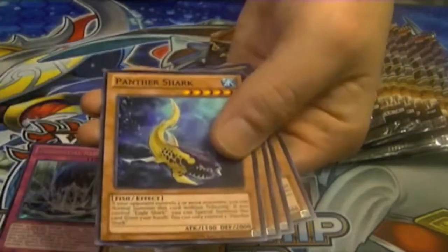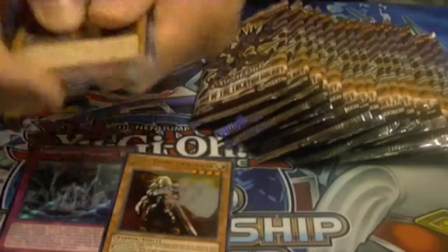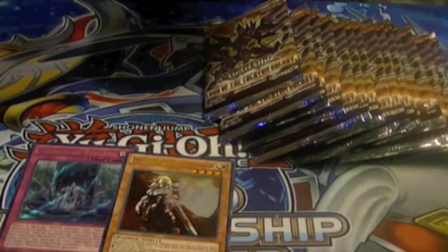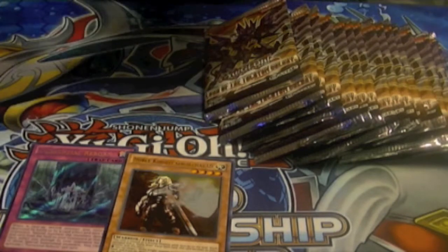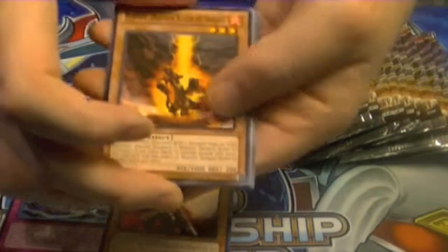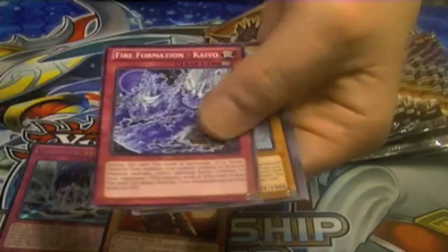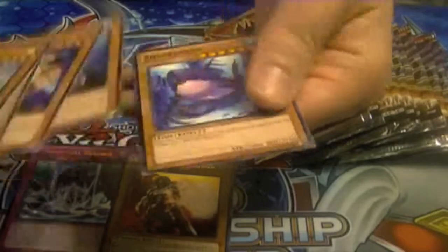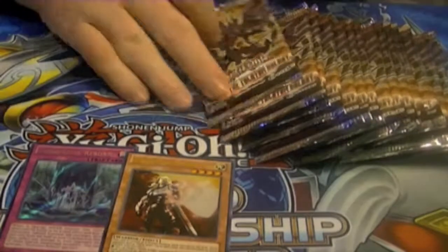And here we have a rare Wheel of Prophecy and nothing else. Gwavichad is not too bad — I haven't really looked into the whole Noble Knight archetype, but it seems to be a pretty decent card. Here we have a rare Mecha Phantom Beast Tetherwolf, I believe it was.